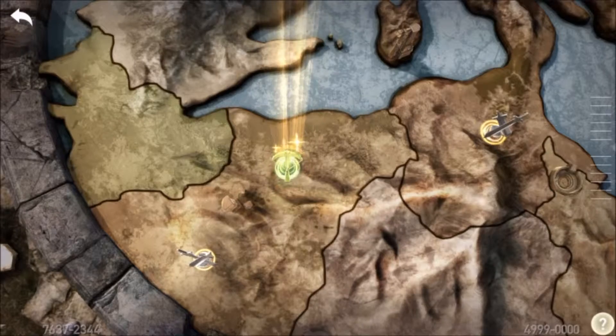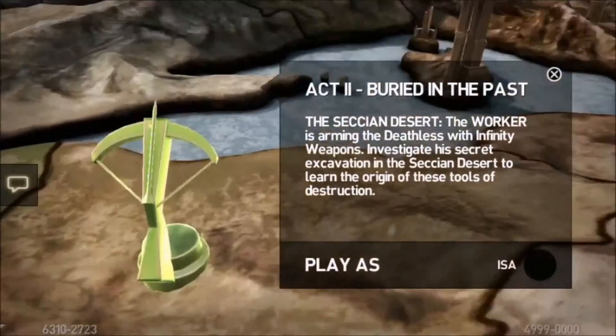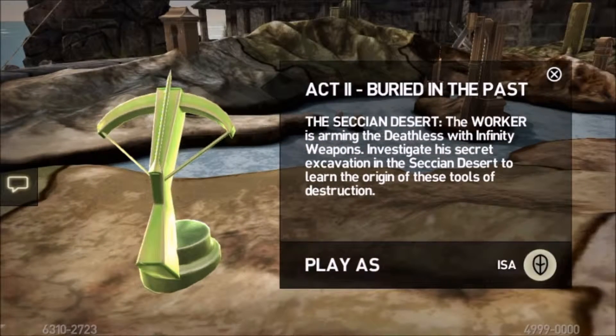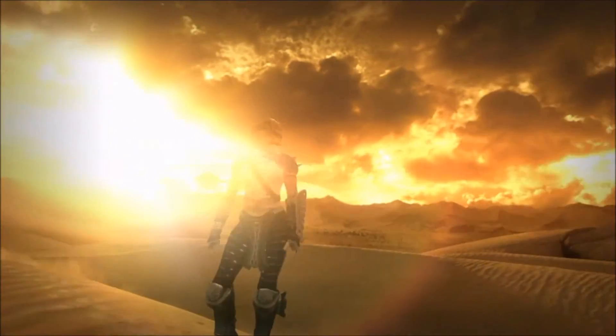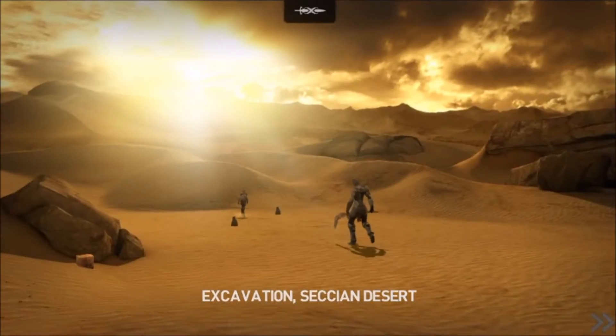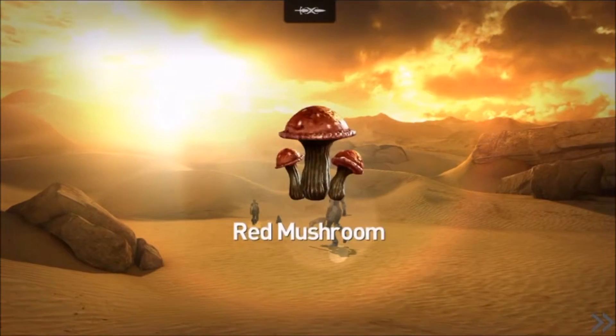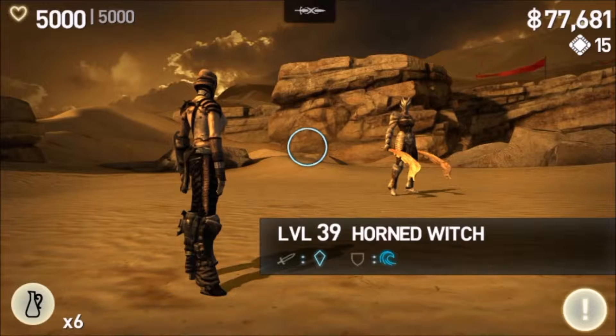What's good guys, I'm Zombie Gaming here again and welcome back to another episode of Infinity Blade 3. Last time I said I was going to do both the Act One and Act Two speed runs, but it took a little longer than I wanted, so we're going to speed run the second one this time. Hopefully next episode we'll be able to do some sick dragon fighting. Let's get right into this — oh, all the loot! Let's fight the Horned Witch.